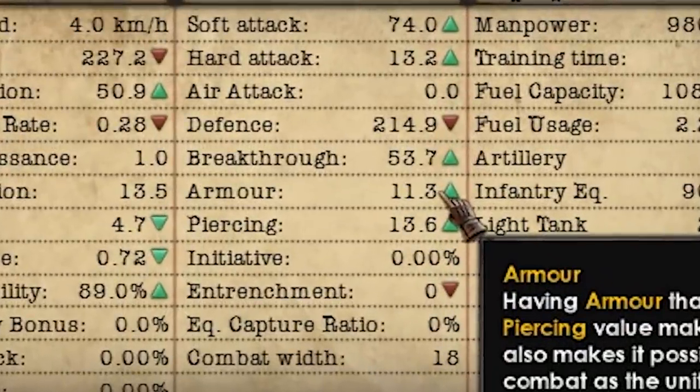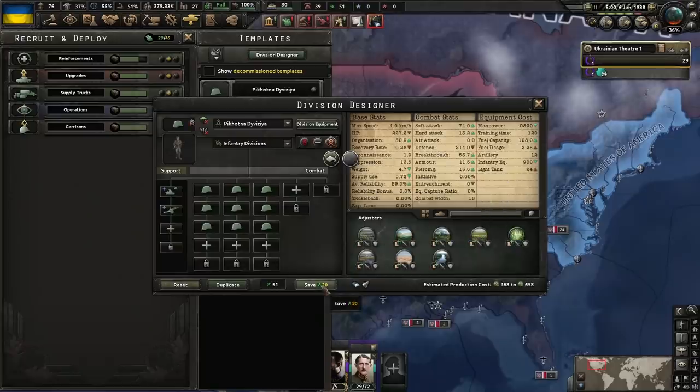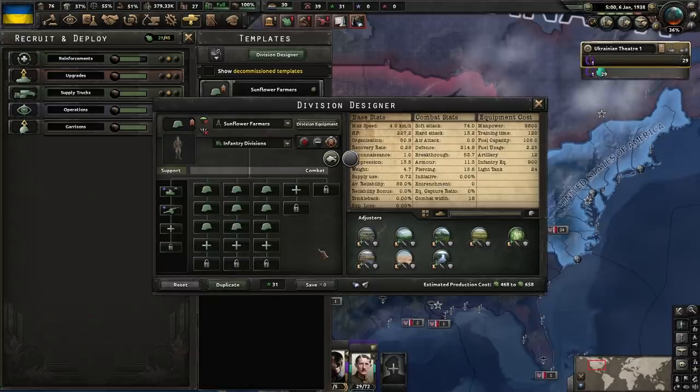Look at the armor on this infantry division: 11 armor, 53 breakthrough, piercing — infantry tanks for the win. The only thing I need to adjust later is to add some AA, but apart from that, this is good.